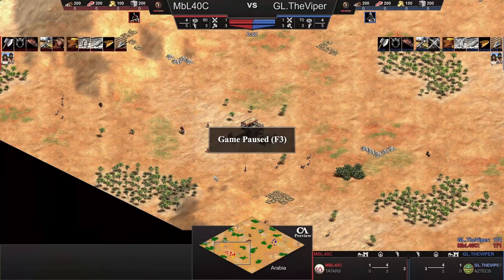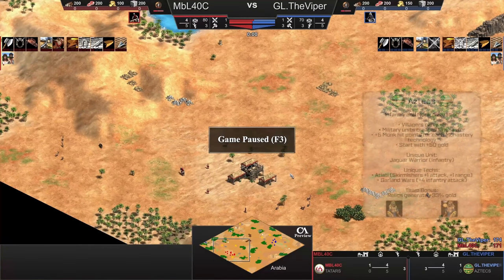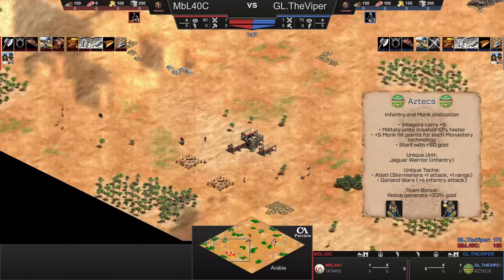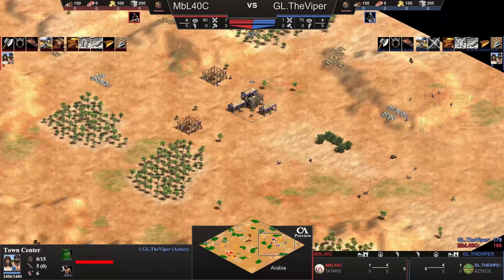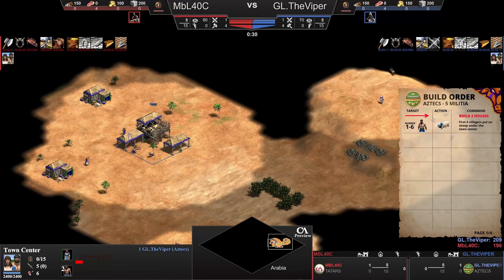I'm so excited. There we go, guys. This is NBL versus Viper, like I was telling you - Aztecs and Tatars. The game is paused and we're going to watch at fast speed. Let's go to Fog of War from Viper's perspective with the Medieval Total War music in the background, and he's starting with the Aztecs. Fog of War is most important because we need to put ourselves in the position of someone playing.